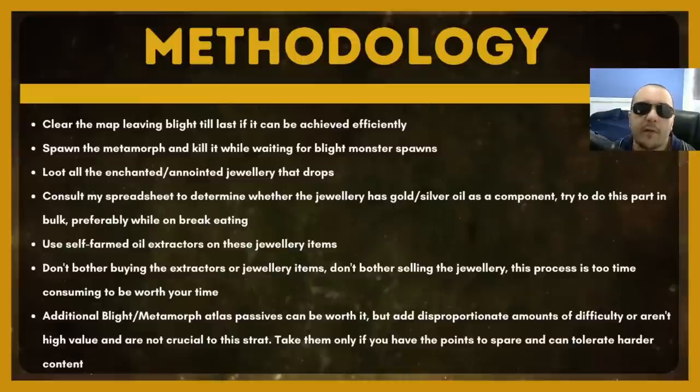The way you actually run these maps is to clear the map leaving the blight to last. The reason for this is that you want to spawn the metamorph and kill it while you're waiting for the blight monster spawns — by leaving the blight encounter to last, you'll have cleared the rest of the map and have all of the metamorph parts available. These encounters are going to drop a lot of anointed jewelry and oil extractors. For efficiency, I'd recommend banking up all of this anointed jewelry, putting it in a tab, and then at some point later when you're free — maybe while eating — you can go through it with my spreadsheet open and compare all of the anoints to figure out which ones have gold or silver oils as a component.